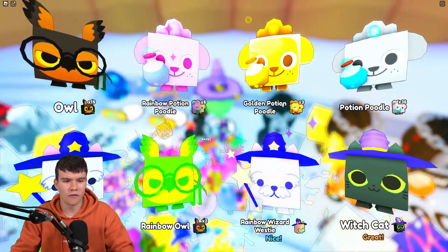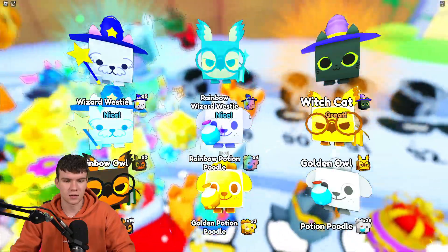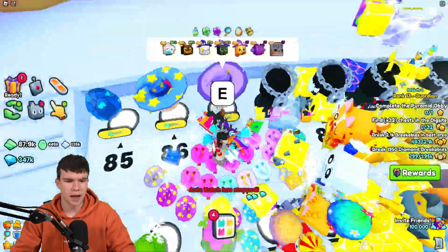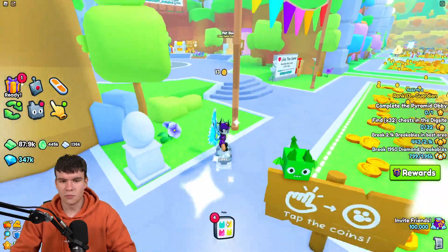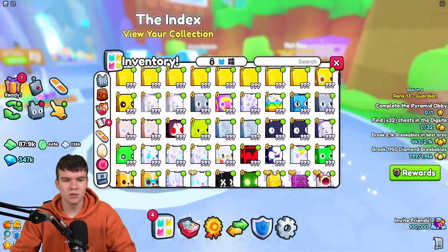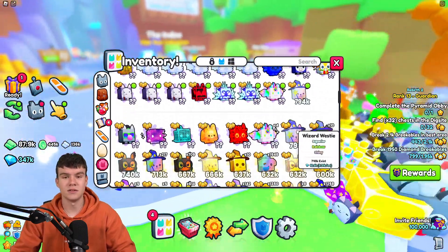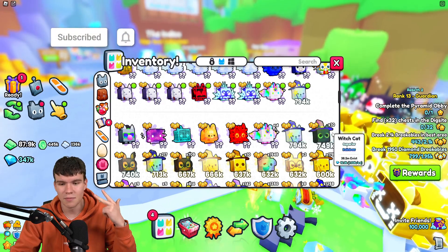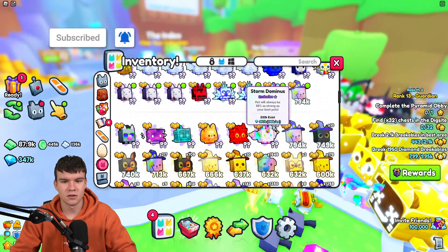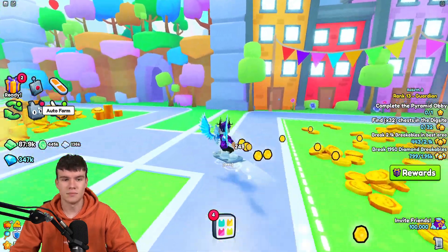In order to get into these fusing methods, you guys are going to want to be opening up a lot of eggs. That's why I'm opening up quite a few of these witch eggs over here. Make sure you guys do open up a lot of eggs to begin with. Also, before I get into the fusing methods, I'm going to be doing a huge pet giveaway today. If you want to enter, all you need to do is like this video, subscribe to the channel, and comment down below your Roblox username. Three simple steps to enter — and it is completely free to do so.